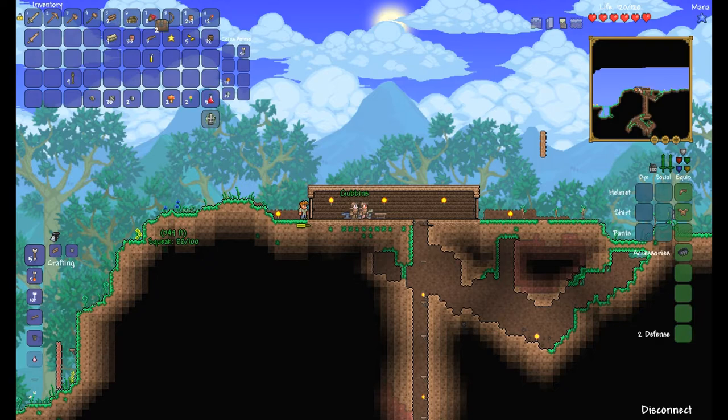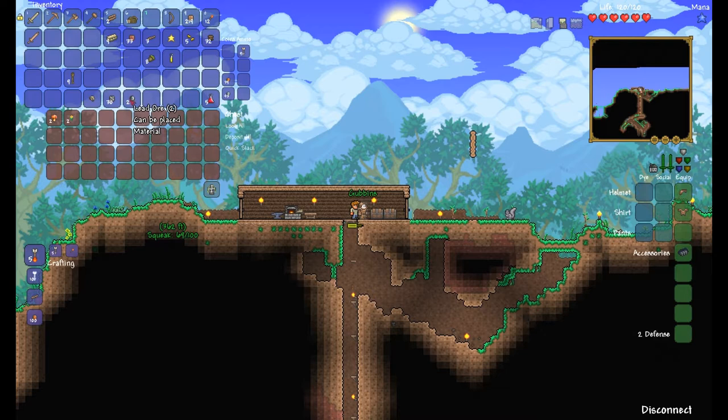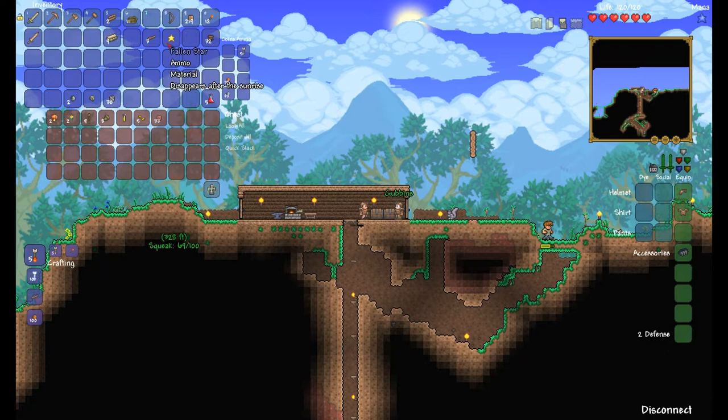I'll throw these chests down now so we can have some place to store stuff. It's going to be full of random stuff. How do you put stuff in it? Just click on the item then put it on the box — just right-click on it. Put the clay in there as well because I don't really want clay. This one can have other stuff.